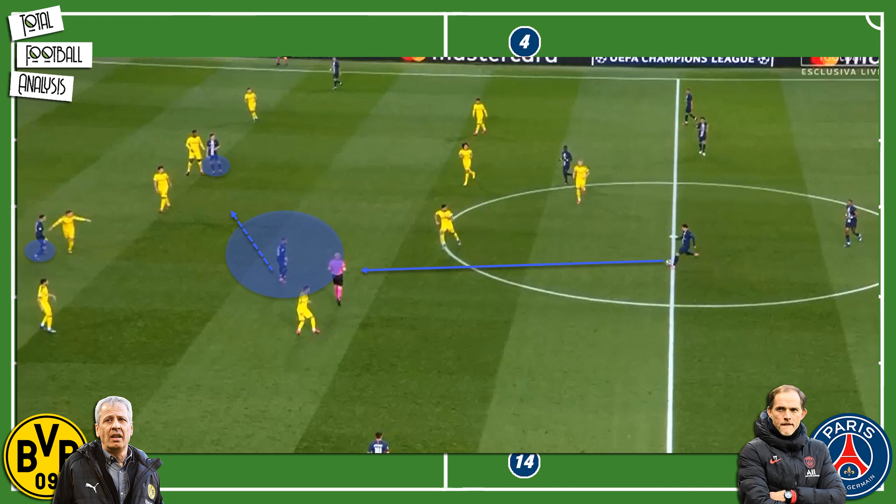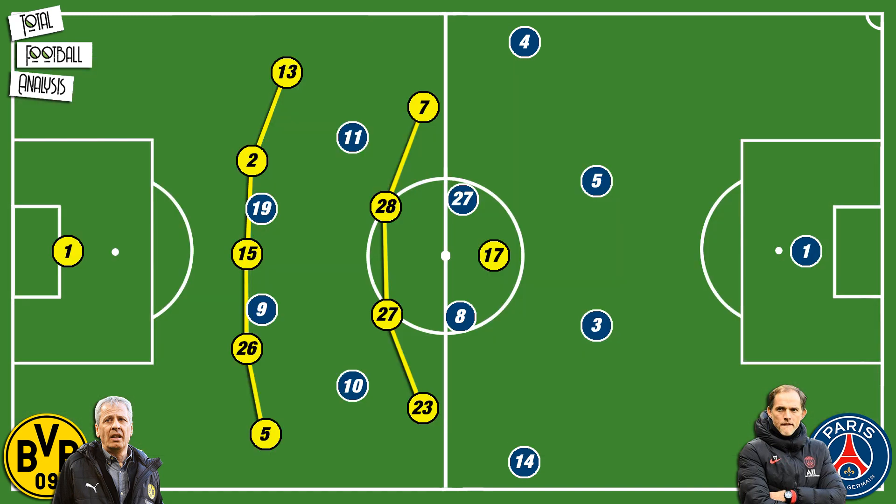With the wingers constantly cutting inside and positioning themselves cleverly behind the midfield line, Tuchel's team could easily find their targets. But a couple of things played right into their hands. Firstly, Borussia Dortmund's 5-4-1 defensive system was too flat and left huge gaps to be exploited vertically.